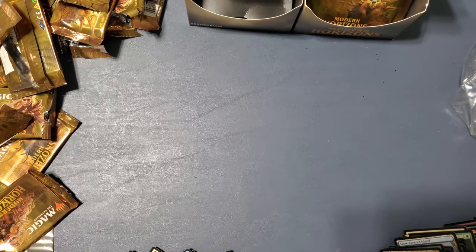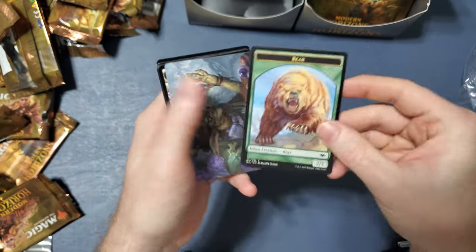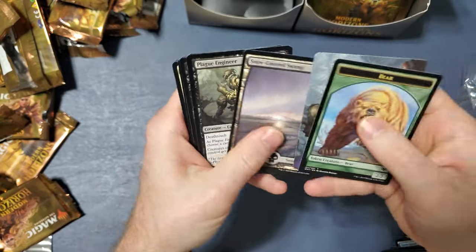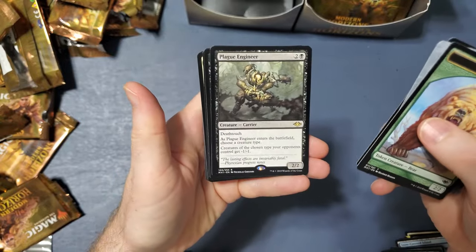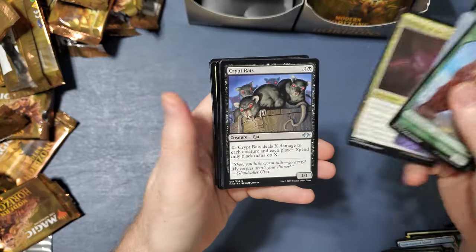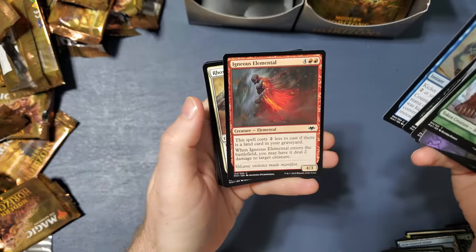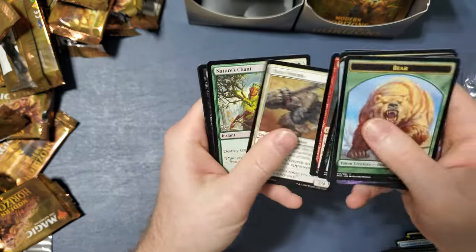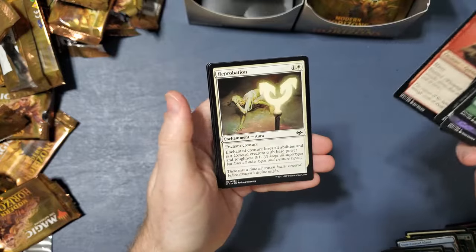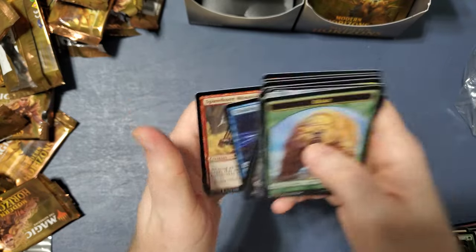I used to have Mox Opal back in the day when it came out, and I sold it — I shouldn't have done that. Bear. Snow Covered — Plague Engineer, Etchings of the Chosen, Crypt Rats, Good Fortune Unicorn, Prohibit, Igneous Elemental, Rocs Veteran, Nature's Chant, Changeling Outcast, Treetop Ambusher, Goblin Champion, Reprobation, Choking Tethers, Spinehorn Minotaur.